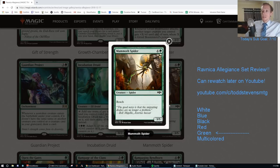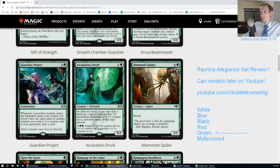Mammoth Spider. Four green for a 3/5 Reach. Awesome card, cool art, love it. Never in Standard. That's an F.